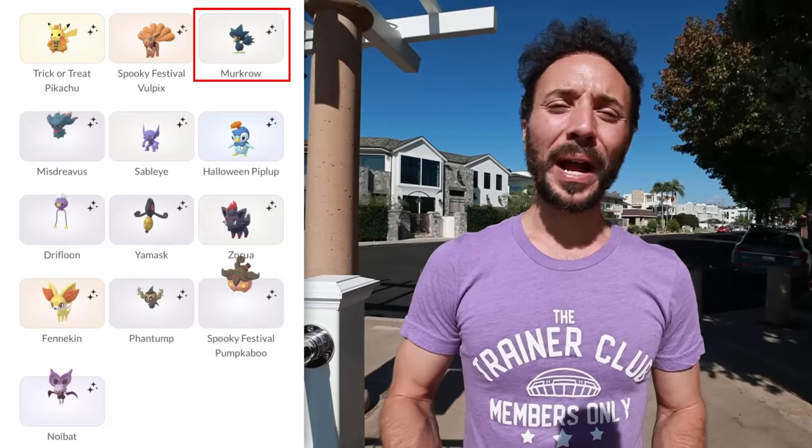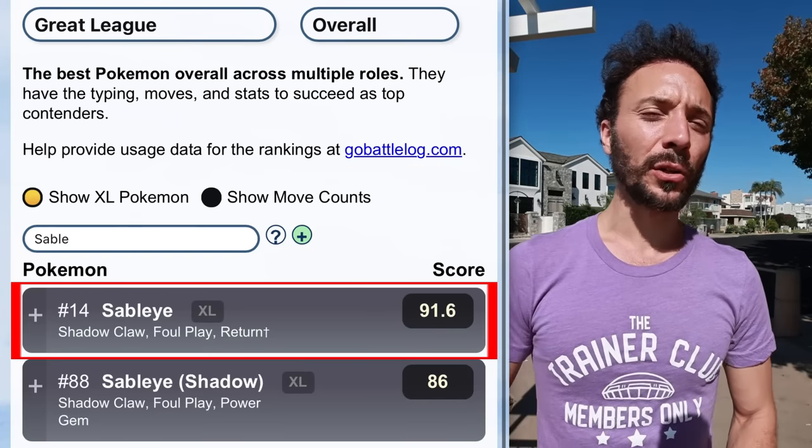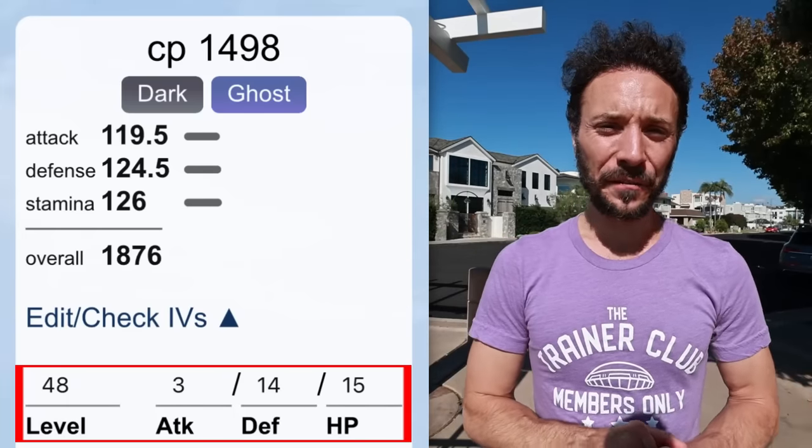We are also going to be getting Vulpix, Murkrow, and Misdreavus — all of them have shiny forms. Then we have Sableye. In the mega form, Sableye is one of the most valuable Pokemon for this event because it's a dark and ghost type, making it extremely good for mega XL candy and regular candy gained at mega level 3. Very important to have it at mega level 3. In the Great League, it's ranked 14 with Shadow Claw, Shadow Ball, and Return at a 3/14/15 IV spread, so it will require some XL candy.